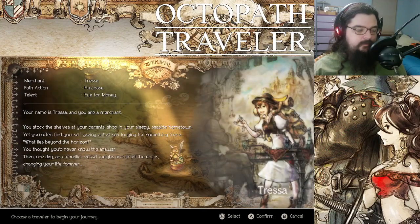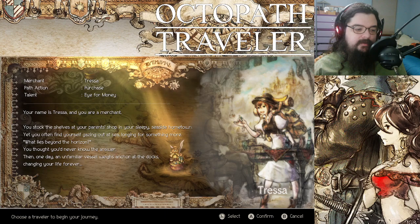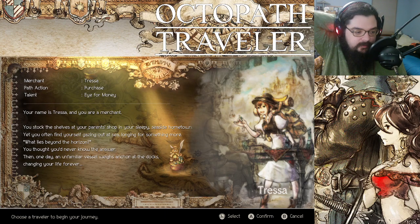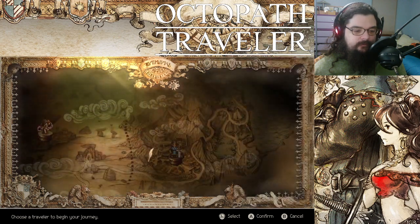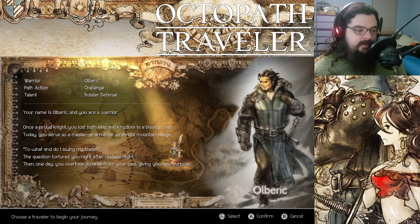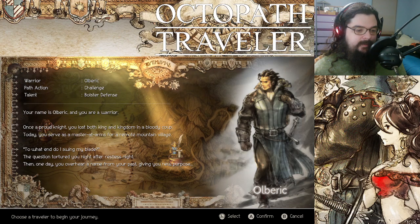Then we have Tressa. Your name is Tressa, and you were a merchant. You stock the shelves of your parent shop in your sleepy seaside hometown. Yet you often find yourself gazing out at sea, longing for something more. What lies beyond the horizon? Then one day an unfamiliar vessel weighs anchor at the docks, changing your life forever. Your name is Olberic, and you are a warrior. Once a proud knight, you lost both king and kingdom in a bloody coup. Today you serve as a master-at-arms for a remote mountain village.